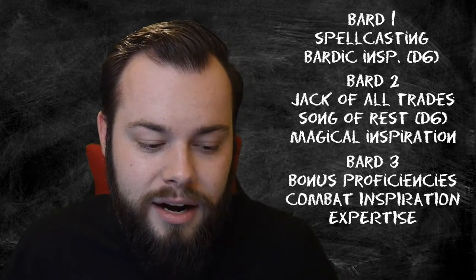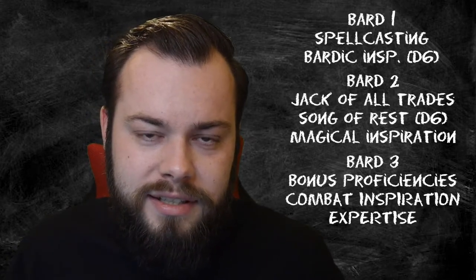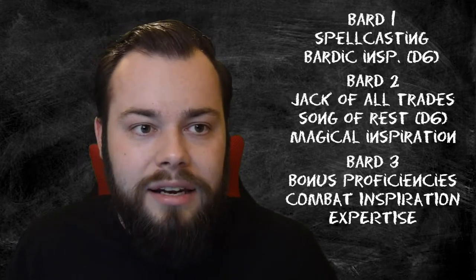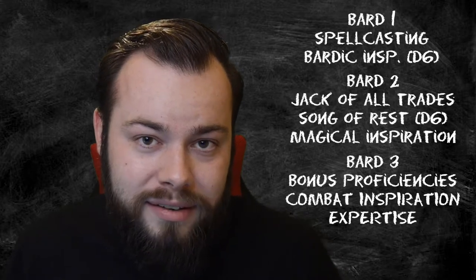At Bard 3 we get our bonus proficiencies, Combat Inspiration, Expertise, and we choose our subclass. Our bonus proficiencies give us some armor proficiency we're not really using, some extra weapon proficiencies, and then shield proficiency - which we are using. So if you already bought a shield, go ahead and equip that now and it will bump your AC. Make sure you're picking up studded leather armor - I would just get that and leave the medium armor alone personally.